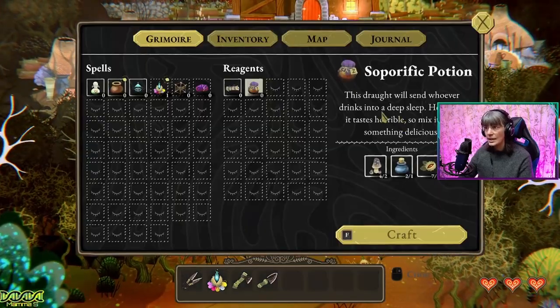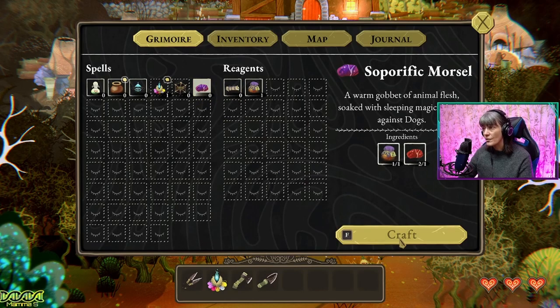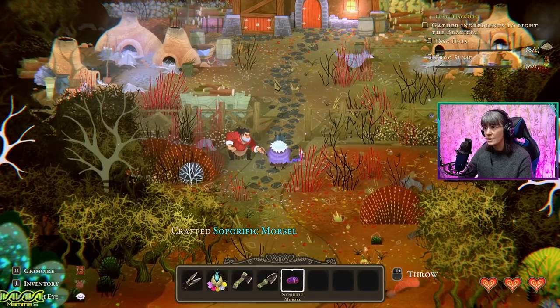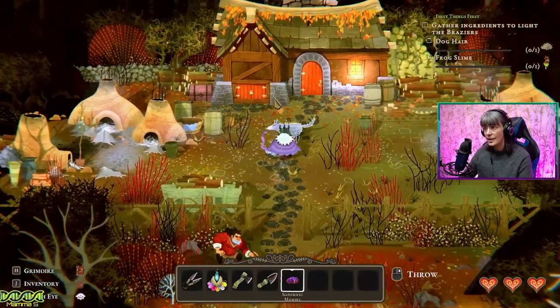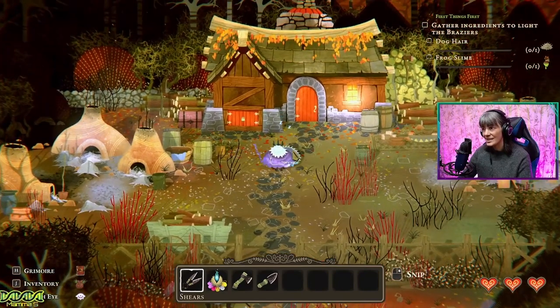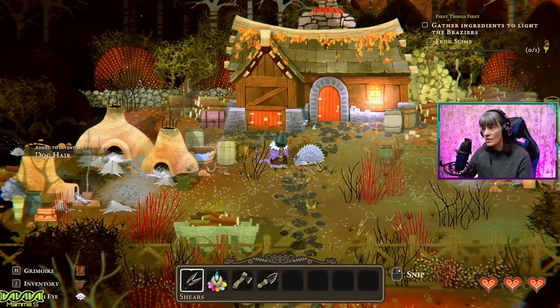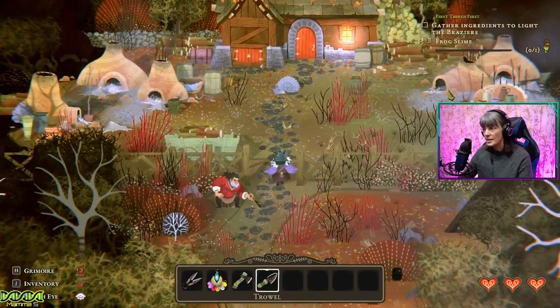Hello doggy. So we need to craft this. We can craft the soporific morsel — is there anything else the dog needed? Shears — okay, we can do that. So then with the morsel, we're going to throw it there. Is the dog not going to notice? Get the shears. Snip, snip. What do you mean that's all now? Take it all. Can we not take more? We went to a lot of hassle to get that. All right, let's dig up the garden then. I'd have taken more dog hair personally, but the game won't let me.